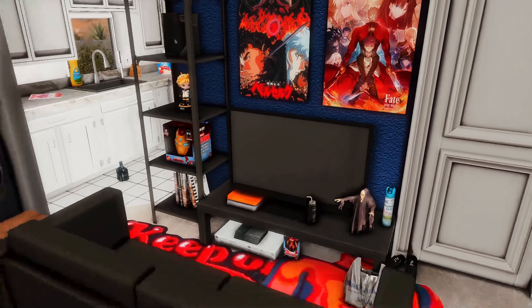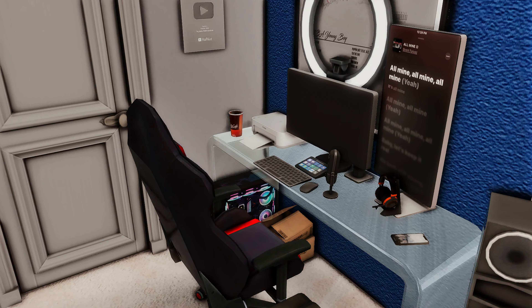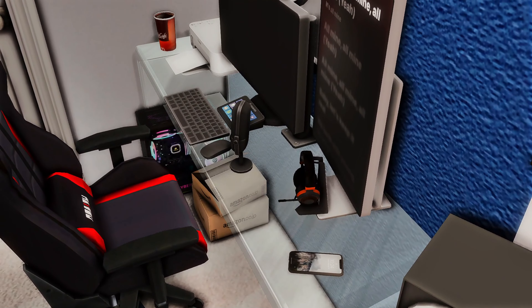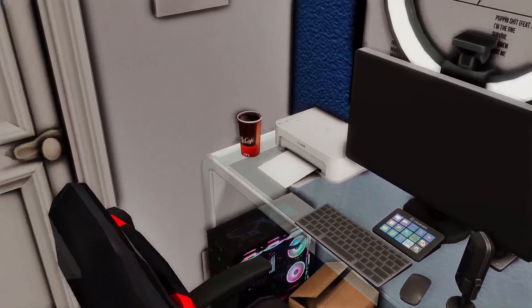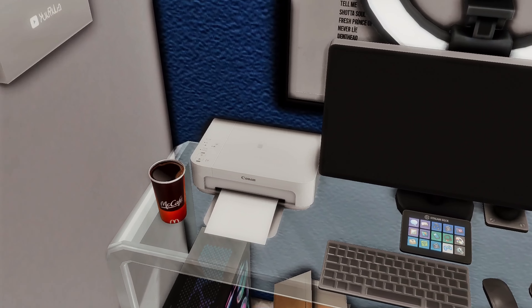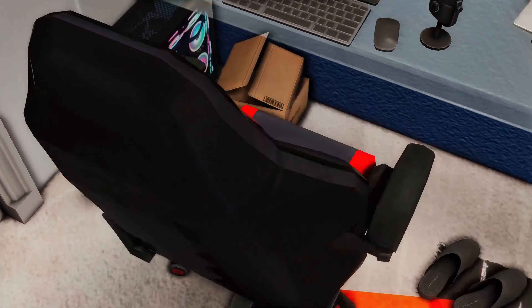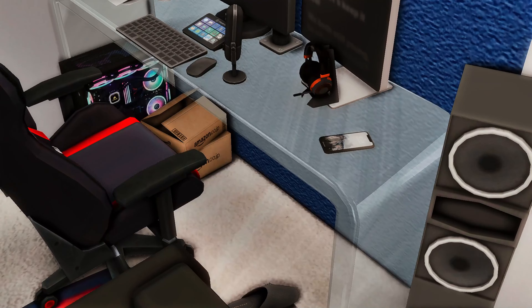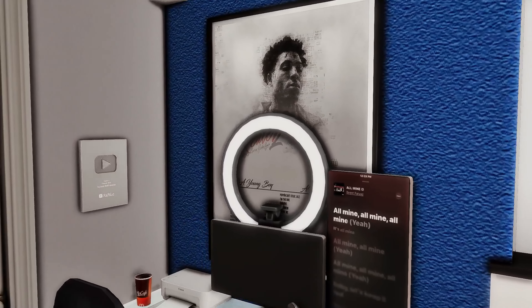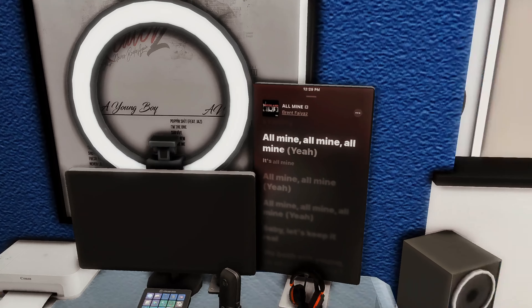This is where he does his work. I felt like he was in the social media career, so I gave him a little setup. He has his phone, headphones, mic, streaming deck, and a little coffee. He has his printer and PC over here, needs to pick up his stuff, got some Coca-Cola on the floor. He has some Amazon boxes, his slippers, and a little speaker over here.